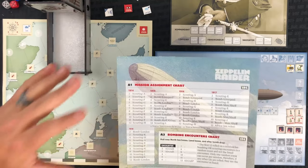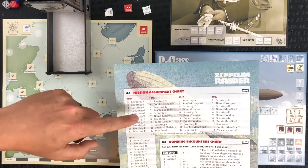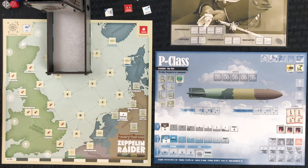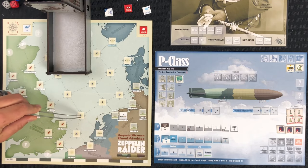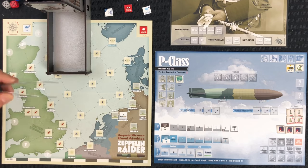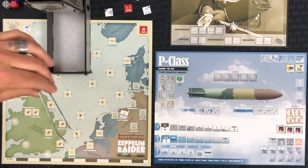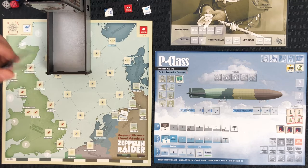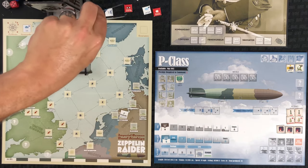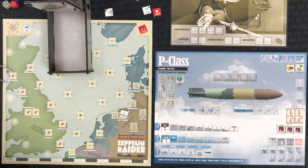Scouting is going to be handled similarly, but not exactly the same as bombing. It'll give you a target - you can see scouting A, scouting E, scouting F - and that corresponds to these letters on the map. If you got a scouting A mission, you'd be flying out to that area. Your goal is to spot things, not necessarily destroy things. There is a counter to help you remember - we've got our mission bombing counter and you can switch it out for the scouting counter - a neat little addition to keep track.